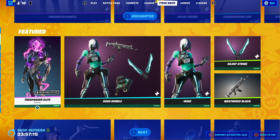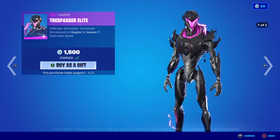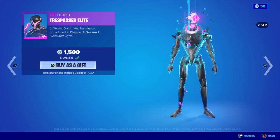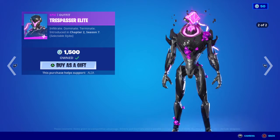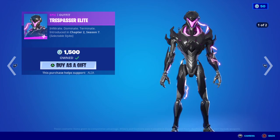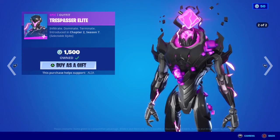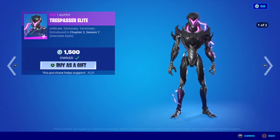Moving away from the Featured Store, we have the return of the Trespasser Elite skin. Infiltrate, Dominate and Terminate — first introduced in Chapter 2 Season 7. Two styles: we have the default here, and then the alternate which has it opened up, powered by a giant cube. Pretty damn cool.